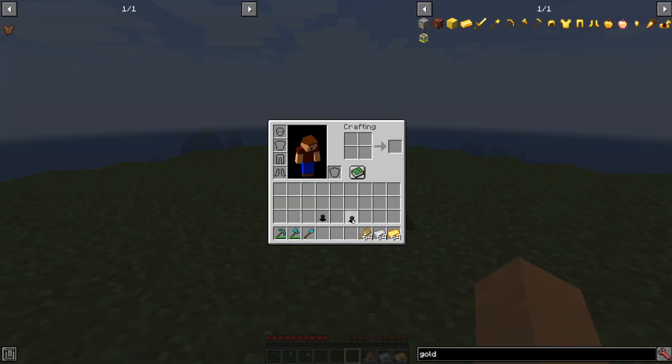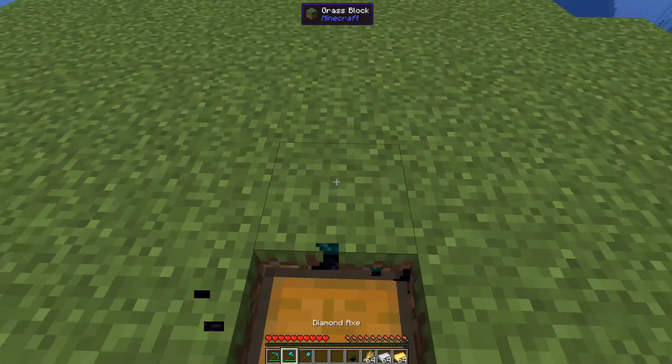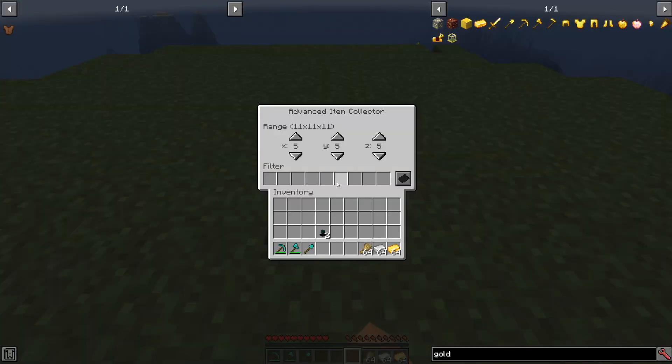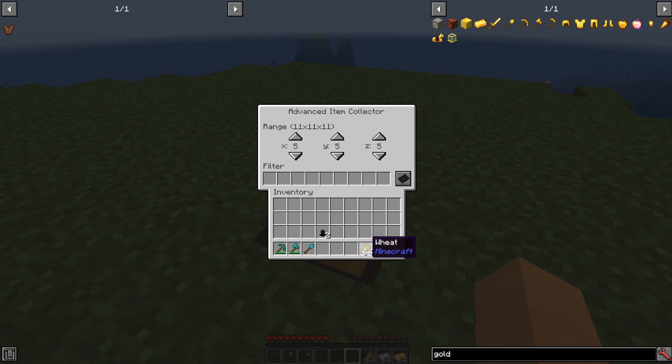Now the advanced item collector is what I'm really excited about — this is where automation kind of gets crazy. So let's put down an advanced item collector and open it up. Now we have a filter, and it actually starts with eleven by eleven by eleven in terms of its range, which is awesome. We have a whitelist/blacklist option here. So let's say you have a farm for wheat but you also have an iron farm nearby and you don't want the two to get mixed up — you've put things way too close together. So what you need to do is either whitelist or blacklist what you want this to pick up.